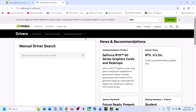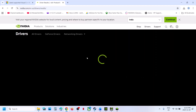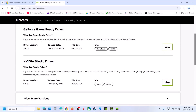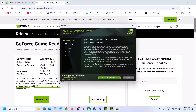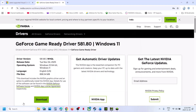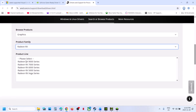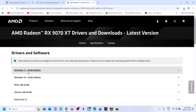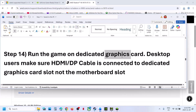The next step is to perform a clean installation of your graphics card driver. If you have an Nvidia card, go to the Nvidia website; if you have an AMD card, go to the AMD website. Select your graphics card and operating system, download the latest driver, and run the exe file. Click Yes, OK, then Agree and Continue. Select the Custom option, click Next, and put a check on 'Perform a clean installation' — this is required. Click Next, and after the installation restart your computer and check.